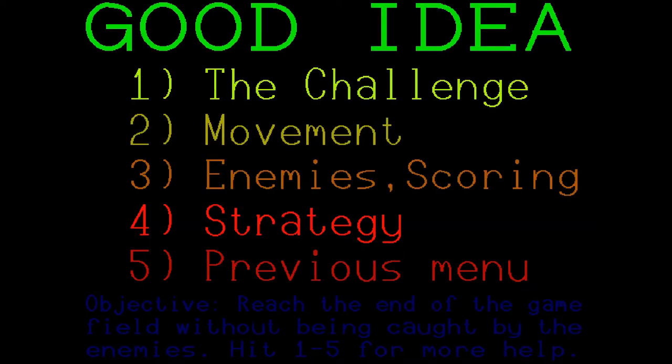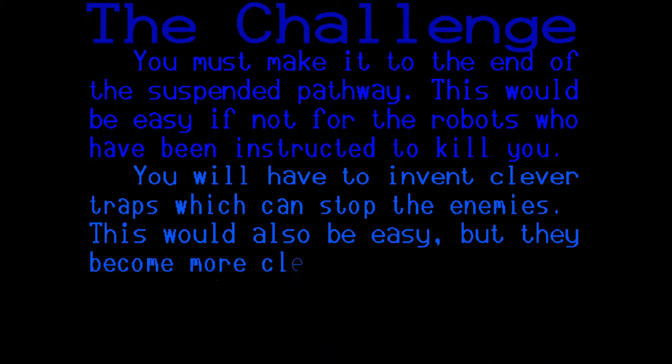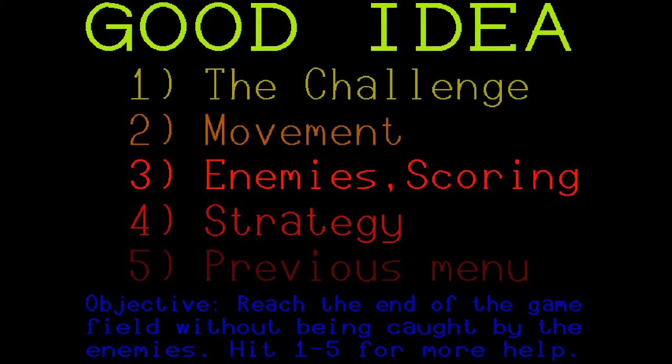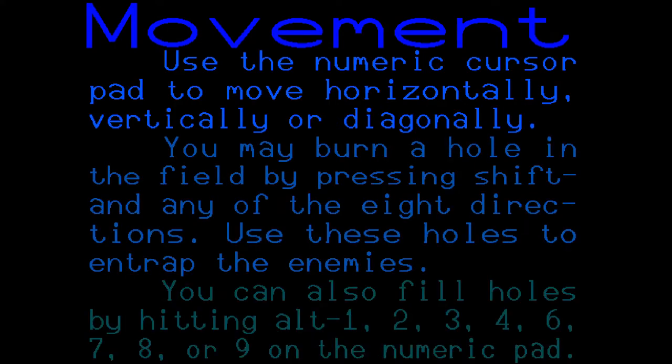Let's look at the instructions. Objective: reach the end of the game field without being caught by the enemies. The challenge: you must make it to the end of the suspended pathway. This would be easy if not for the robots who have been instructed to kill you. You will have to invent clever traps which can stop the enemies, but they become more clever as you proceed. Movement: use the numeric cursor pad to move horizontally, vertically, or diagonally.